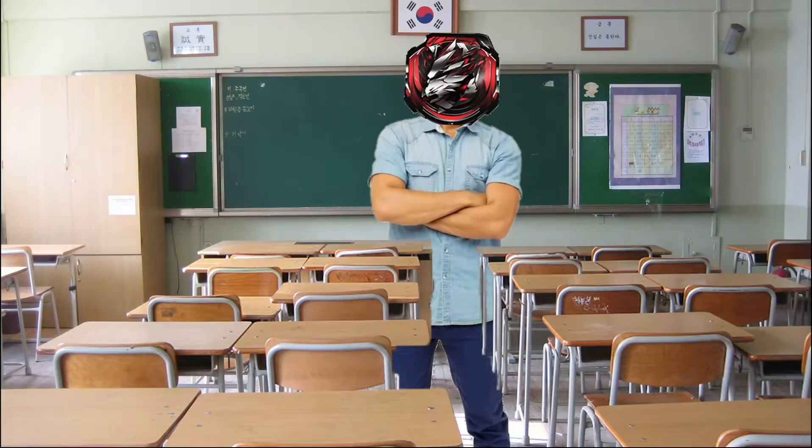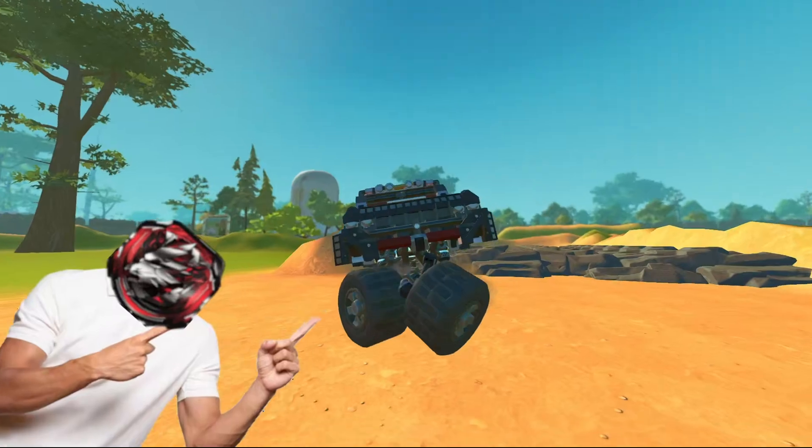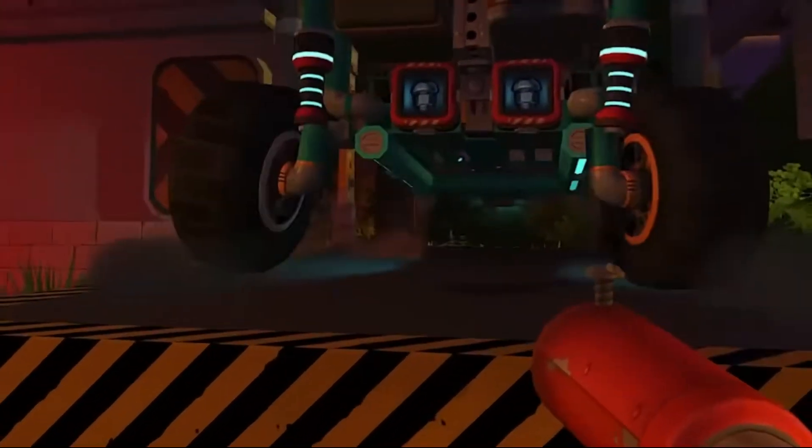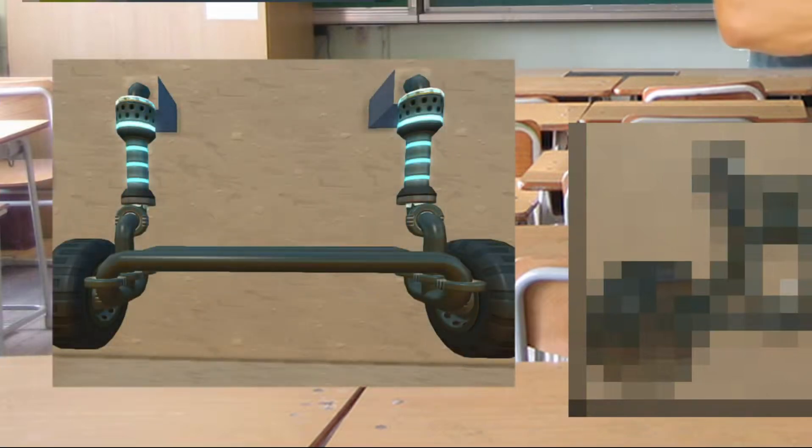Now if you've been playing Scrap Mechanic for a while, you've probably experienced floppy wheel syndrome. It's where your wheels flop around because the suspension can't handle the weight or the sudden drop. Even the vehicles in the survival trailer suffer from this issue. So to fix it, all you need is a connecting bar between the wheels.